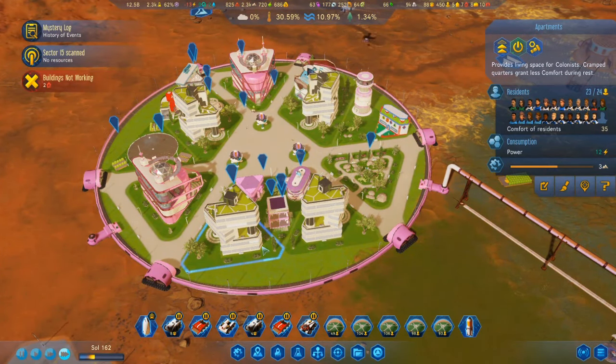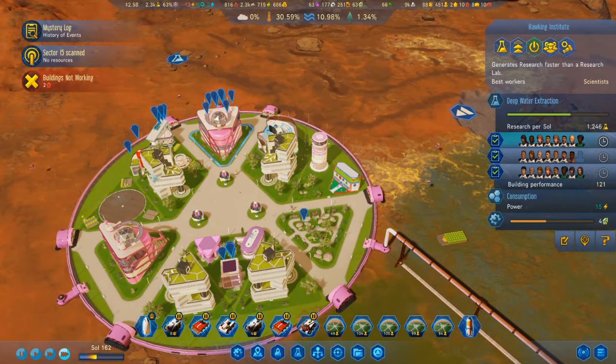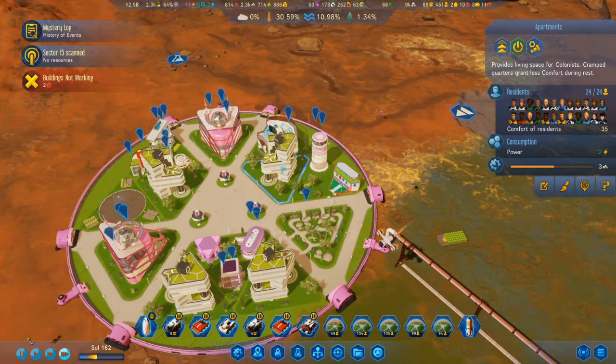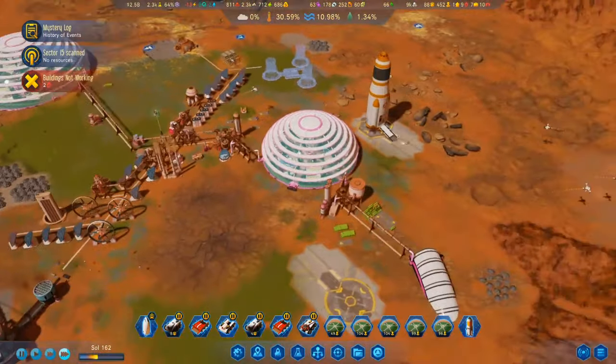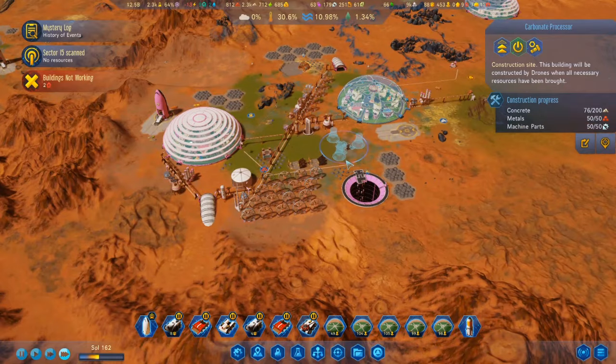The residential slots have filled ridiculously fast, probably because there are a lot of children in them. The carbonate processor is going up — great!